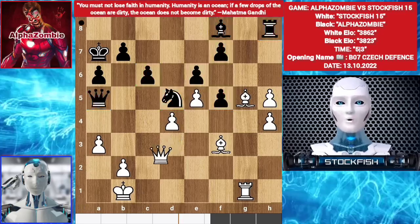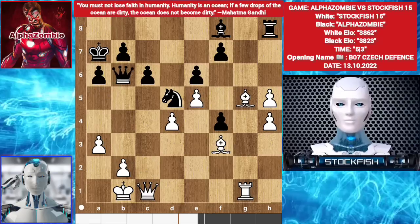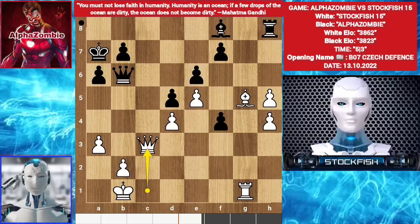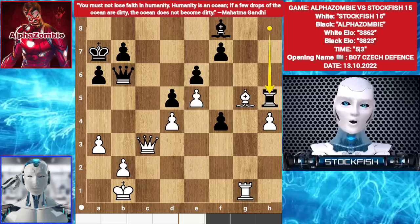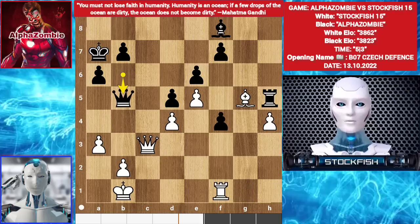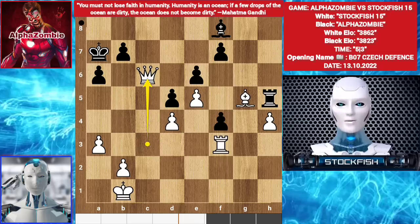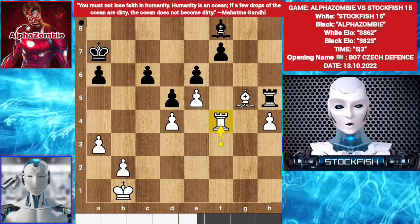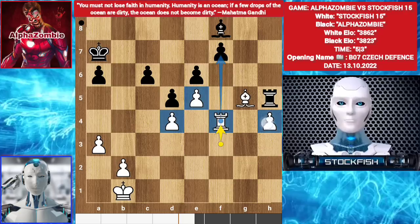Queen C2. F4. Queen C1. Queen B6. Bishop takes D5. C takes D5. Queen C3. Rook takes H5. Rook F1. Queen B5. Rook F3. Queen C6. Queen takes C6. B takes C6. Rook takes F4. I am winning because it targets the pawn, and I have a passed H pawn.